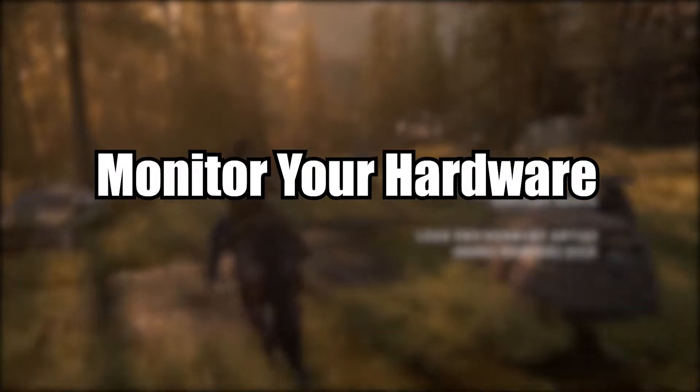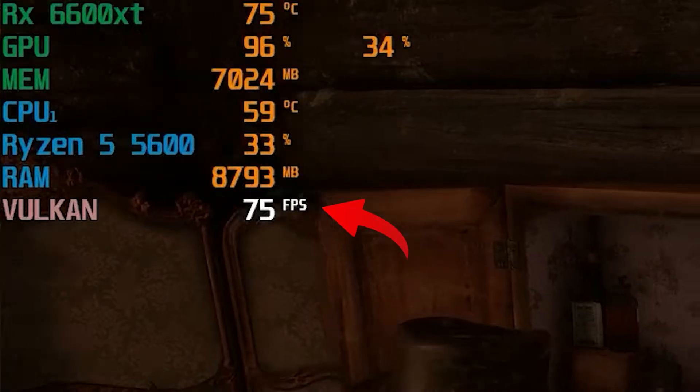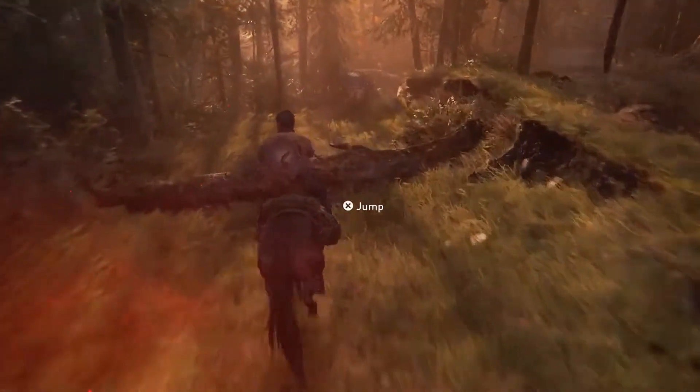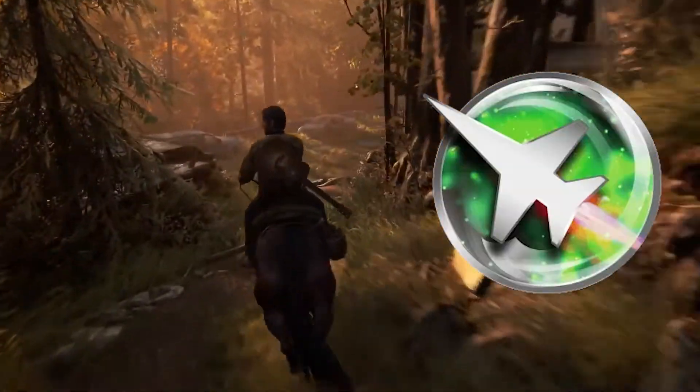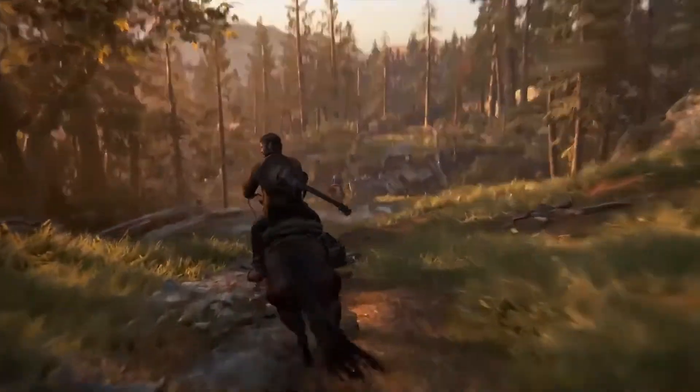Step 5: Monitor Your Hardware. Keep an eye on your system's temperature and performance while playing. Overheating can lead to performance issues. Consider using software like MSI Afterburner or HW Monitor to monitor your CPU and GPU temperatures.